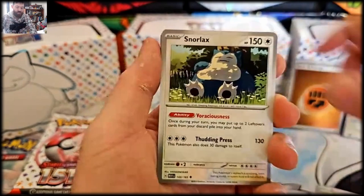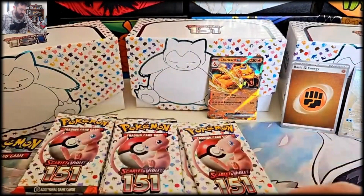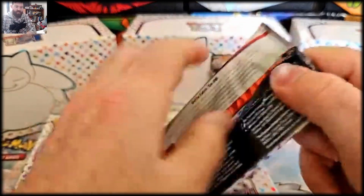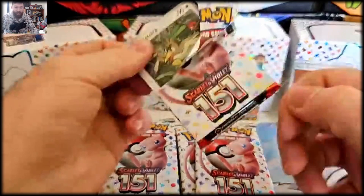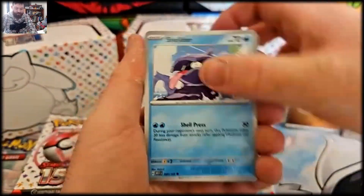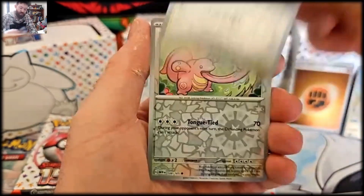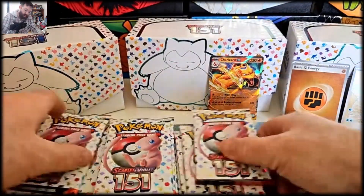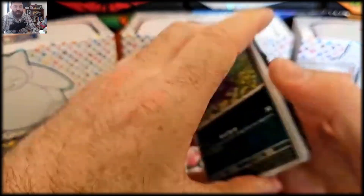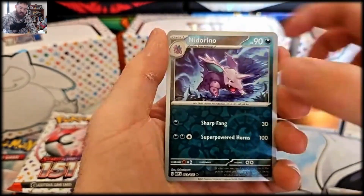Snorlax, another snorlax, Magmar, and an Onix — on the star. I'm also very excited to open up the next One Piece set to see if I can finally pull the Mango rare everyone's going on about. Make sure you do hit like and subscribe on the channel and turn on notifications. Alright, come on — let's see if we can get any one of them. I'll take a Venusaur, a Blastoise, or a Charizard — that'd be fantastic! Ivysaur, Slowbro, Machamp, Pidgeotto, Dratini.